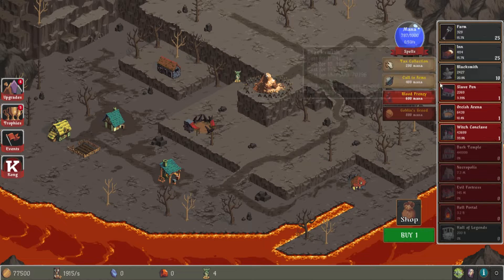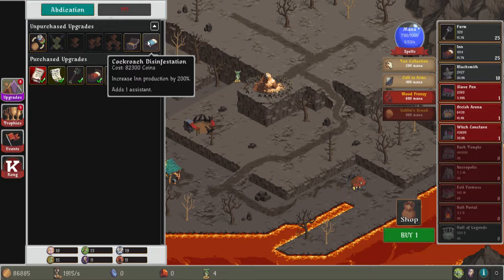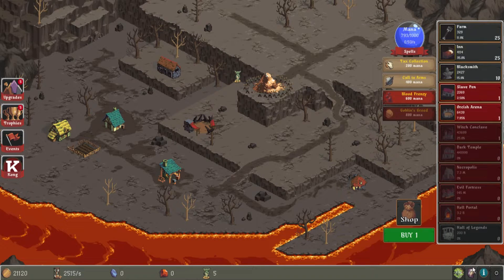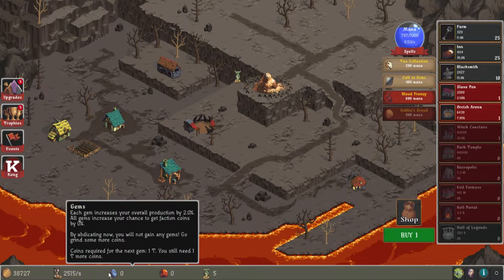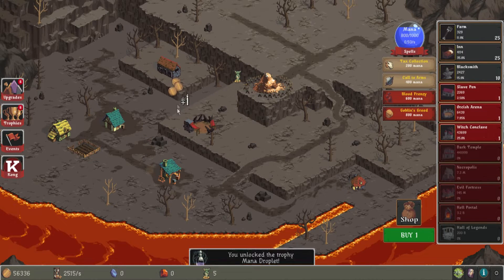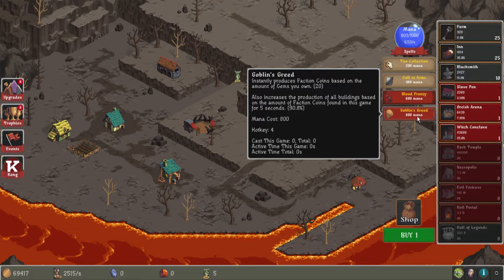You can change how much you're buying at a time there. I'm just trying to get the next upgrade. That costs a ton. So you do see the percentage everything's making. It's gotta say total somewhere — no way it doesn't tell you the total. Production... coin... per sec — oh, that's it! Right next to it. That's a weird way to do it. You've unlocked something with mana.